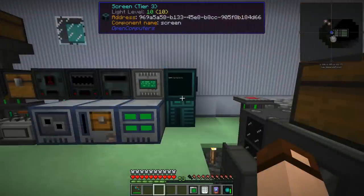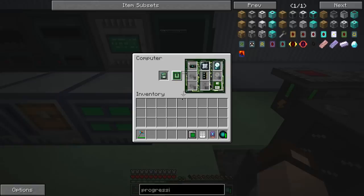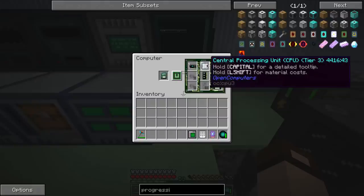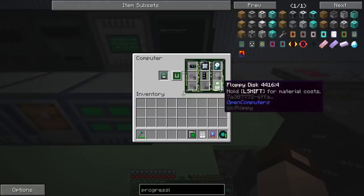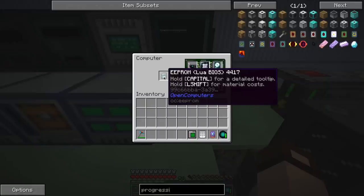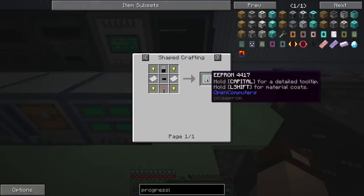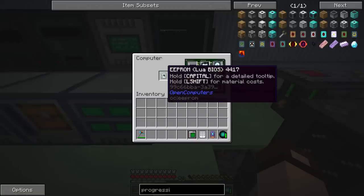There was something else that I did in the interim — Open Computers. I wanted to get into some of that and play around with the robots. So I built a tier 3 computer case, a tier 3 graphics card, tier 3 CPU, tier 3 and a half memory, tier 3 hard drive, a floppy disk, and an EEPROM with the Lua BIOS. I discovered that when you craft the EEPROM, it's a blank one — do not put the blank one into the computer.